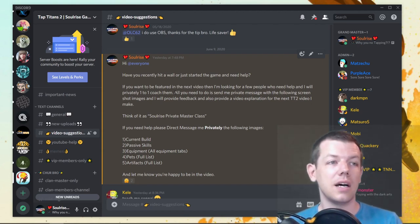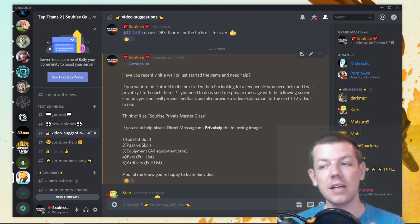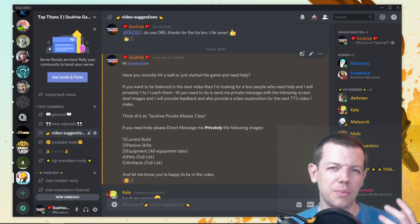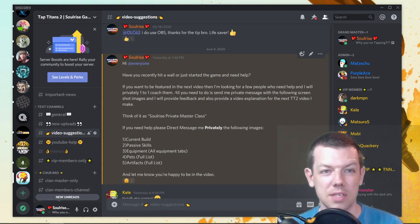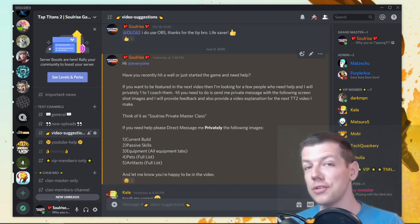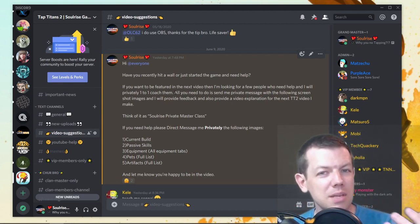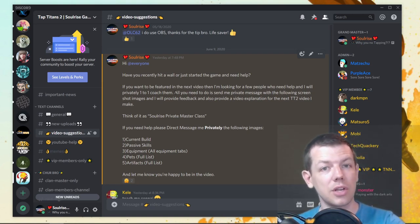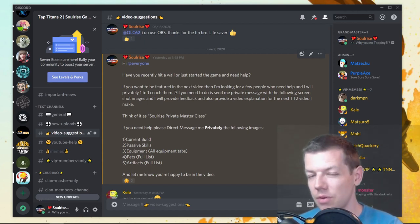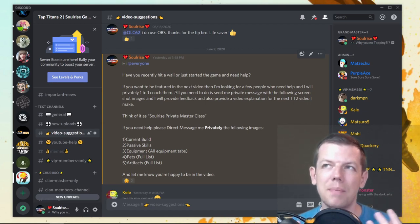This is just my personal opinion — tips and guides to help you as much as I possibly can. They're not perfect but hopefully I'll put you in the right path. The five main points I ask for are screenshots of your current build, passive skills, equipment tabs, pets, and the full list of artifacts. I sometimes ask for lifetime relics and equipment sets too. I'll do this once a week going forwards.